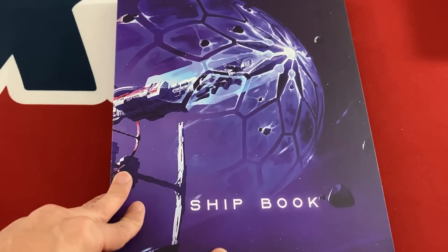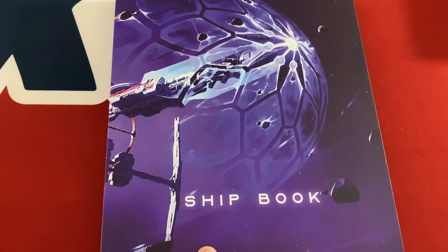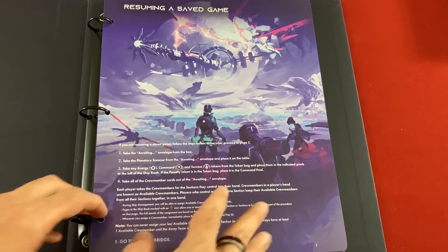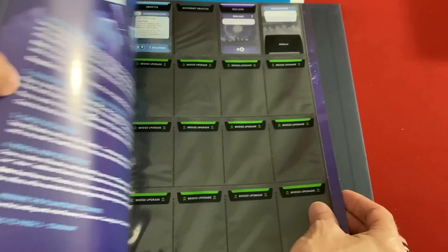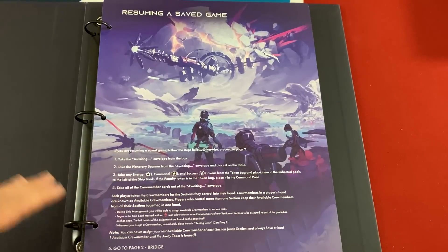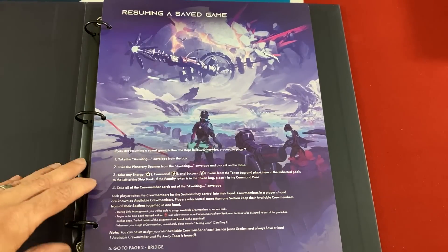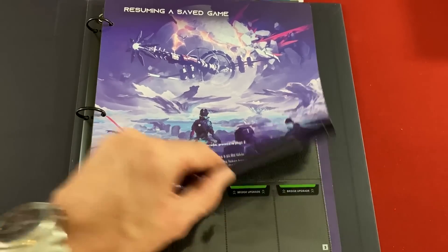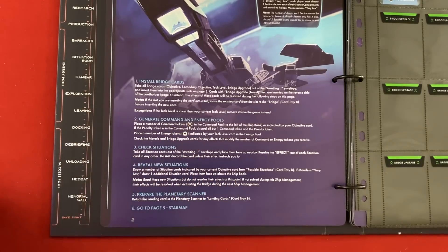ISS Vanguard is divided into two phases. The meat of the game is really the planetary exploration where you go down and try to find things, but you get some management of your ship handled by the ship book. It's got a bunch of pages, many of them being plastic sheet folders that hold specific cards. This kind of walks you through what you do in the entire phase. First we have resuming a save game — we can skip that entirely — and then we have the bridge, and a lot of these steps we're going to skip.